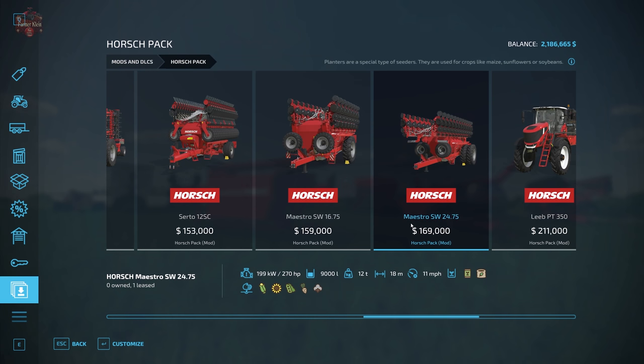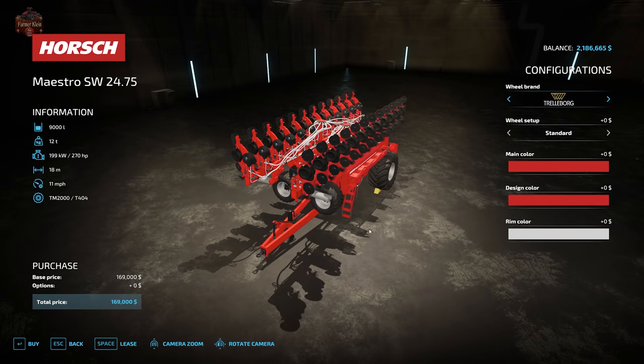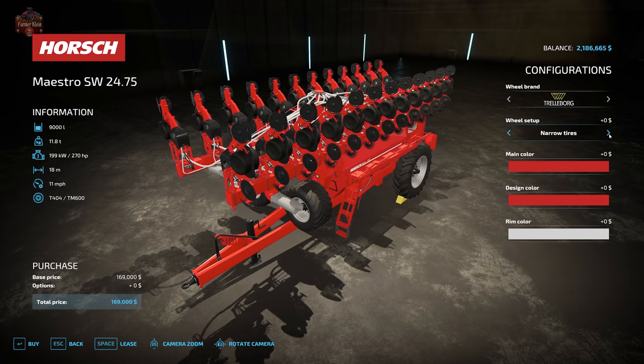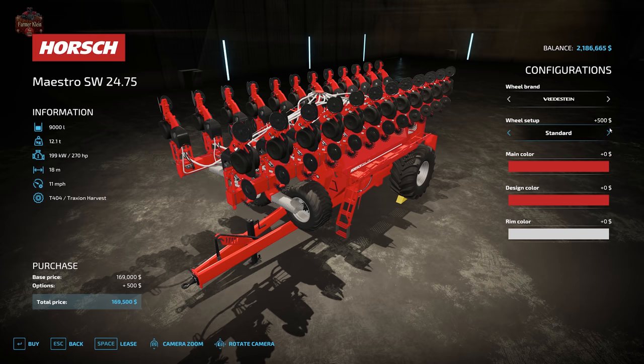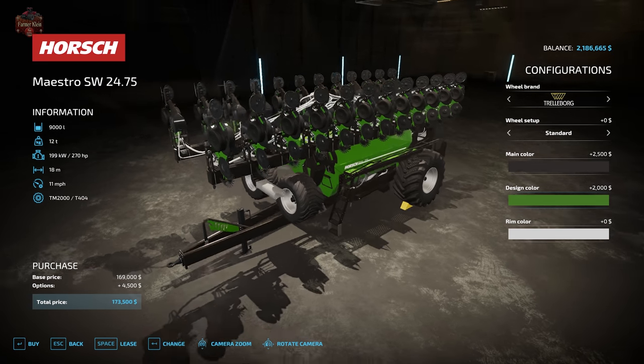Our second planter is the Mestero SW2475, a bit bigger with an 18-meter working width, 11 mile per hour working speed, seed and fertilizer capacity totaling 9,000 liters, and a 270 horsepower requirement. Tire options include Trelleberg, BKT, Continental, Michelin, Midas, and Vertistine — each available in standard, single narrow, or twin narrow. Configuration also includes main color, design color, and rim color.